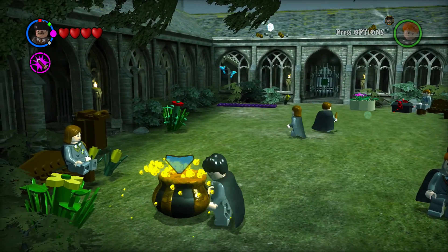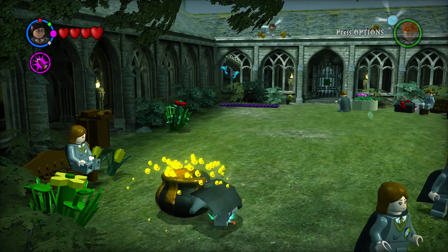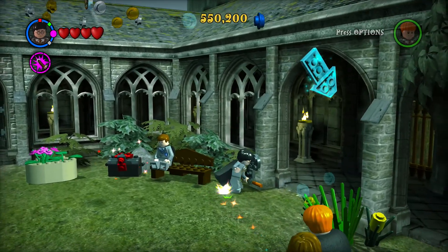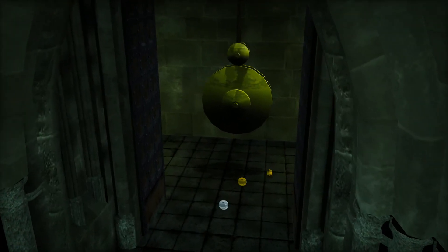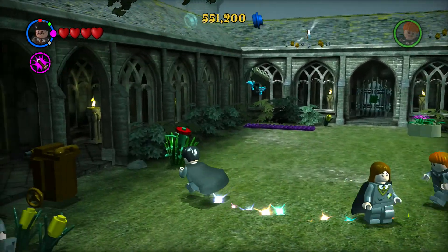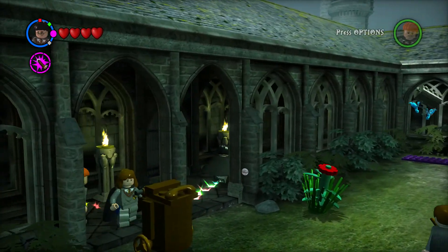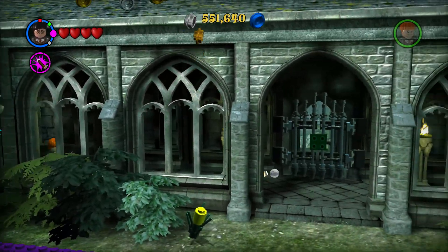Now we have the strength potion and can pull that thingy. A pendulum! Why does everything look so different?